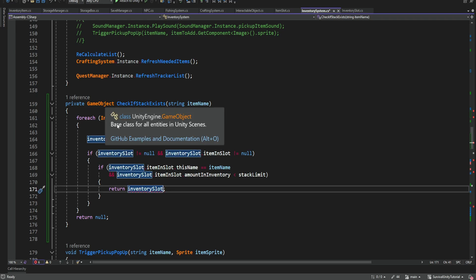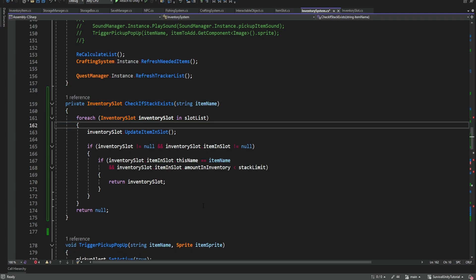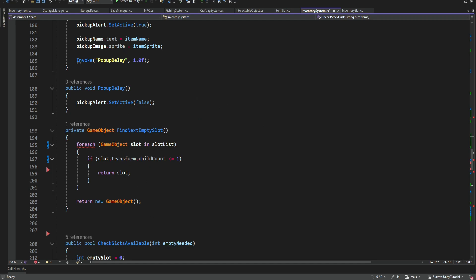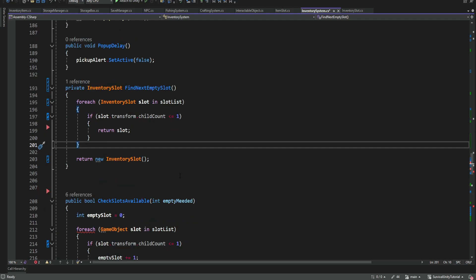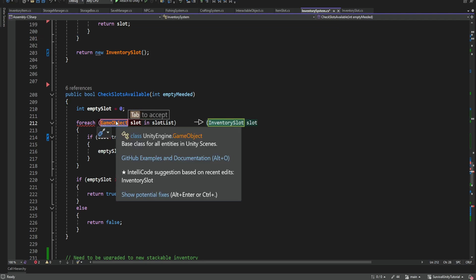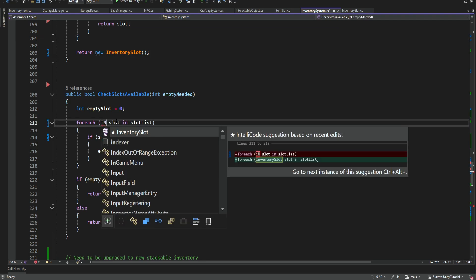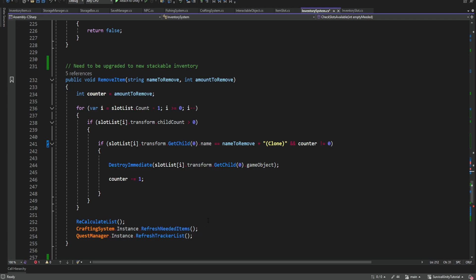The method itself is returning a game object instead of an inventory slot, but we're going to fix that. We're going to change this to be inventory slot, and we don't need to get a reference to the inventory slot - we're simply going to get the slot right away. We can copy this and paste it so this will be the actual name of the slot. And of course we also need to return an actual inventory slot out of the method, so the method became a bit simpler.